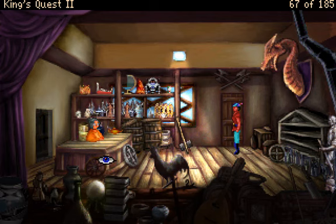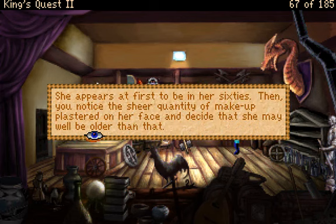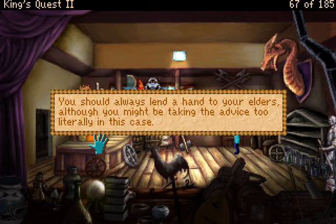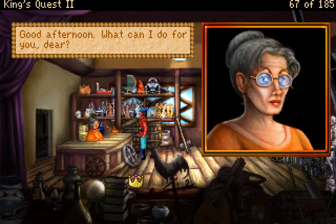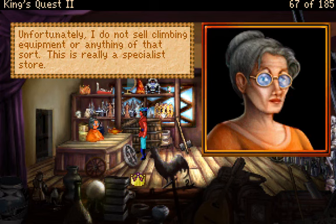I've been avoiding interacting with the woman because she's obviously the one thing here we need to interact with. The little old lady is tiny with twinkling blue eyes. Her white hair is done up in a neat bun on top of her head. She appears at first to be in her sixties, then you notice the sheer quantity of makeup plastered on her face and decide she may well be older than that. Good afternoon — what can I do for you, dear? Hello. Do you sell anything that would aid in an ascent of a mountain? Unfortunately, I do not sell climbing equipment — this is really a specialist store.